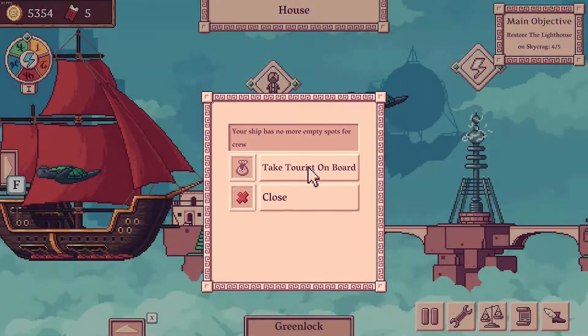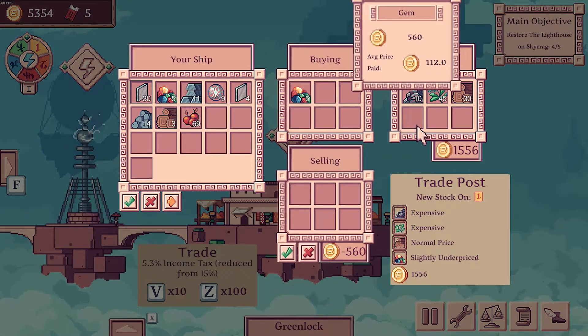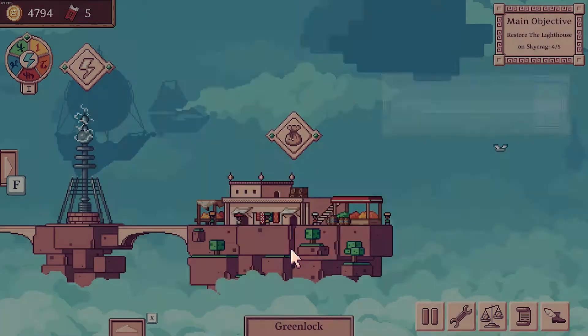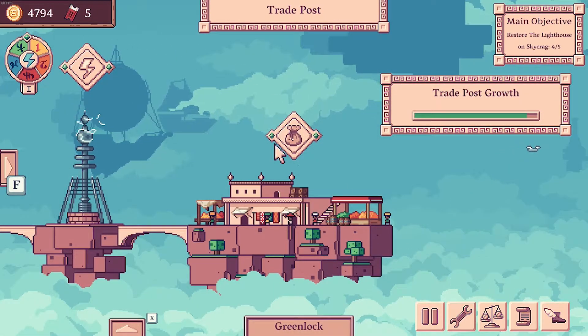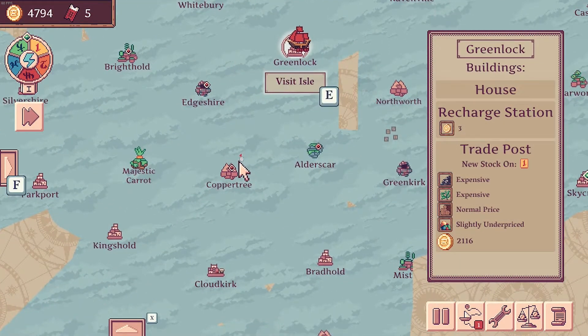And then we go here to buy the gems we need — five gems, I believe. Buy or sell goods — five gems, there we go. So that's where we are on gems. We need dyes and we need gears. So let's work into getting — go to Copper Tree, set up our little trade empire.